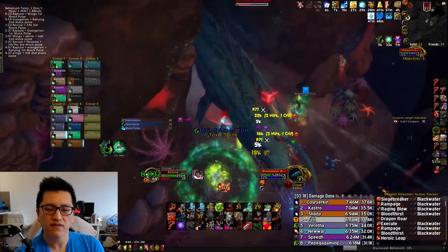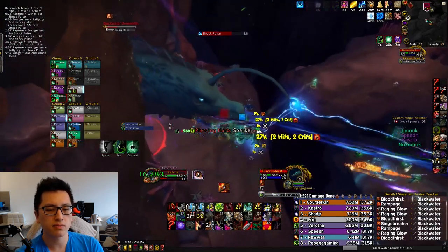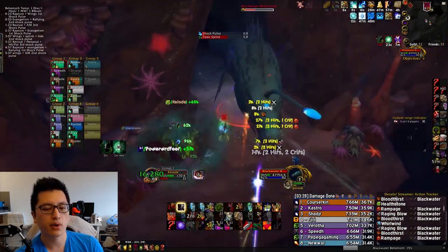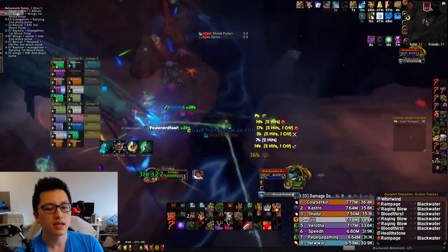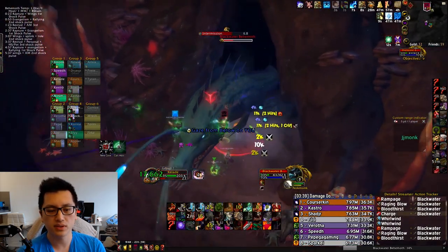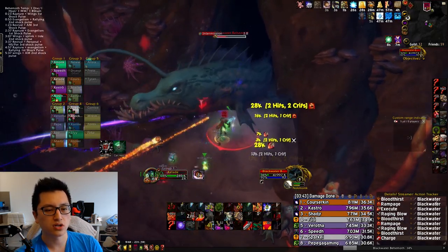I don't think anybody has enough DPS to push this boss in two platforms. Maybe it will be possible in a few weeks once everybody's more geared, but right now we are going to have to go to that third platform. Just DPSing it down — the shock pulse, if you're full HP you can stay in as close as you want, but since I was at half HP I didn't want to take the risk, so just walk away a little bit, let it blow you back, then charge back to the boss afterwards.